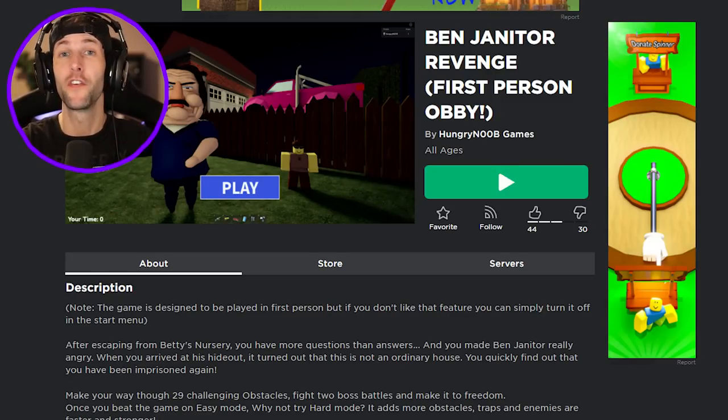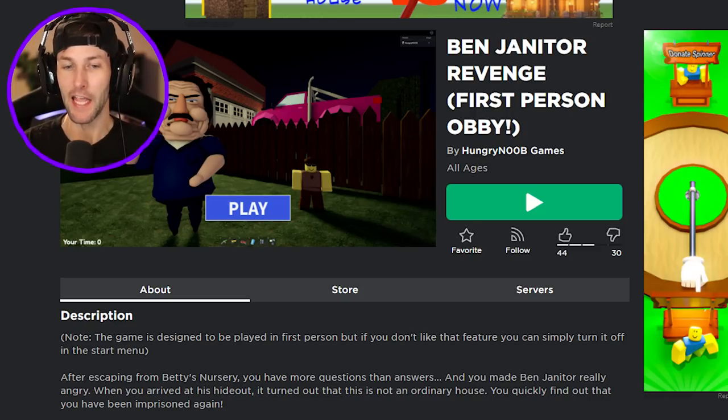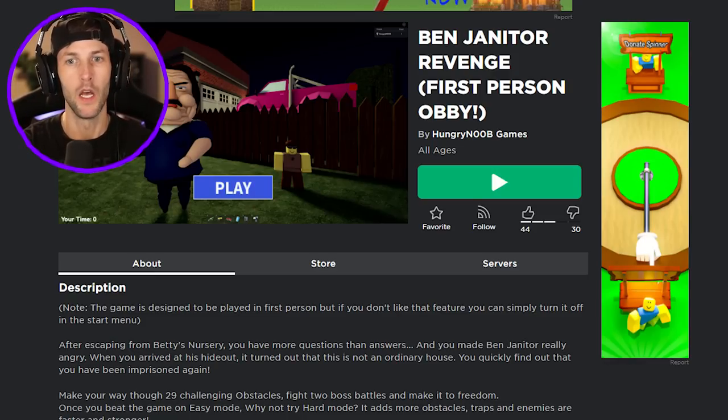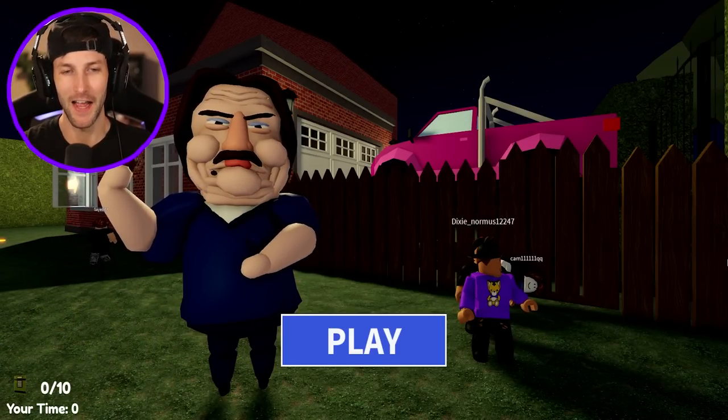What's up you guys? Welcome back to another Roblox video. Today we're gonna be playing Ben Janitor's Revenge. After escaping from Betty's nursery, you have more questions than answers, and you made Ben Janitor really angry. When you arrived at his hideout, it turned out that it's not an ordinary house. You quickly find out that you have been imprisoned again. So I think this is supposed to be after we escape the Betty's nursery obby. Now we're in his hideout and we have to escape Ben's hideout.